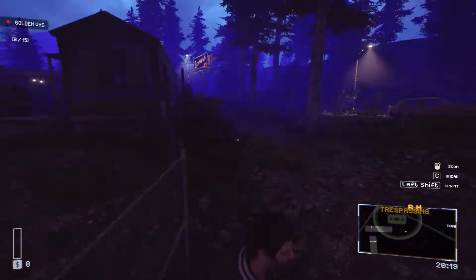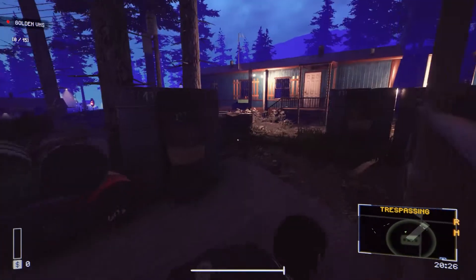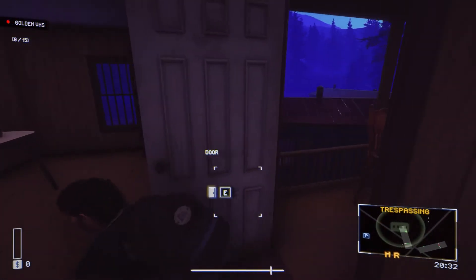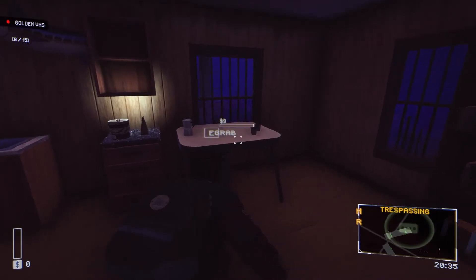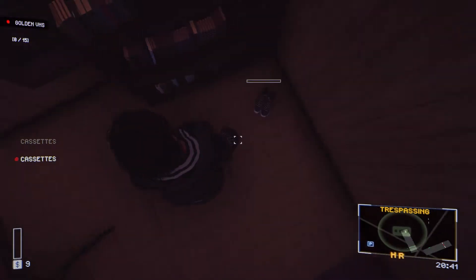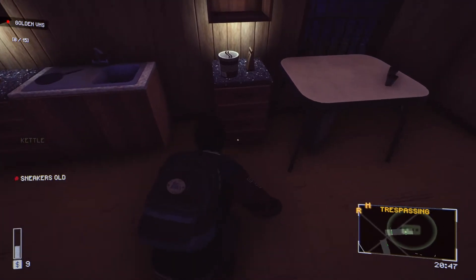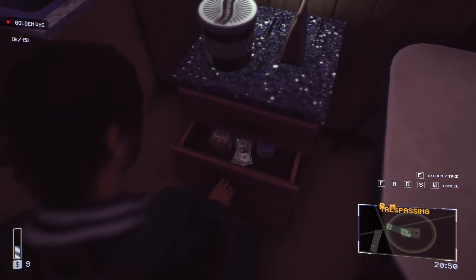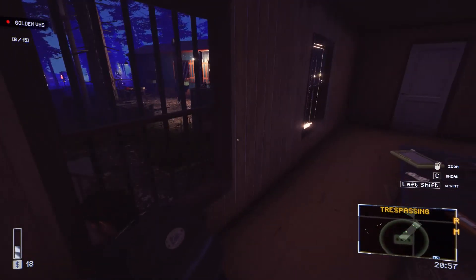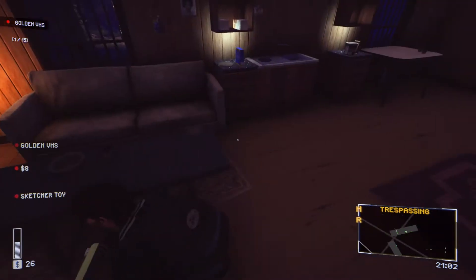Wait, we need our night stuff - wait, I don't have night stuff, you have to buy it. There's a guy over here, don't know if he comes in here anymore. We only have nine dollars. We've got some cassettes here, apparently something in here - a kettle, some old sneakers, some money. Oh there it is! We've got the golden VHS. There's a sketch toy too - that's a request item.